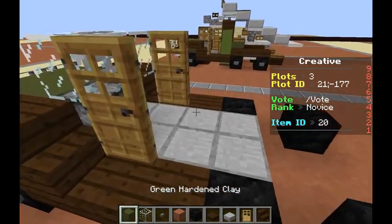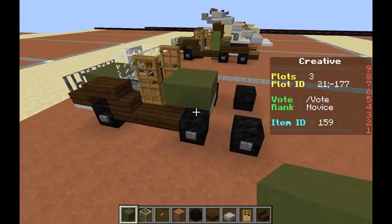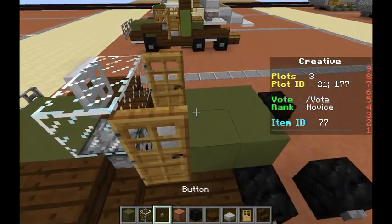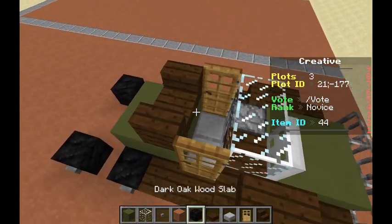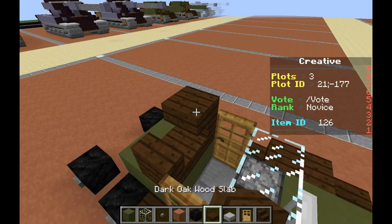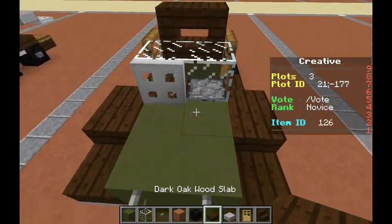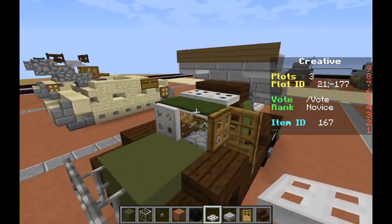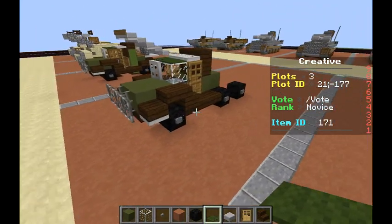Now what we will do is we're going to place four green hardened clay in a cluster like that. Put an upright stair there, an upright stair there. And put two top slabs on top of that of dark oak wood. Put iron trapdoors there. Grab some green carpet and put it along the top just like that.